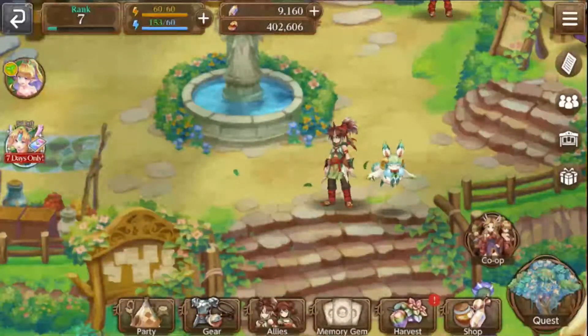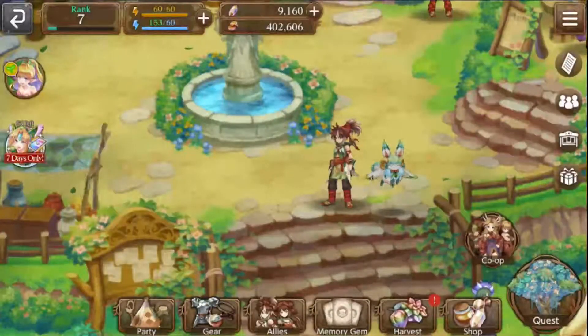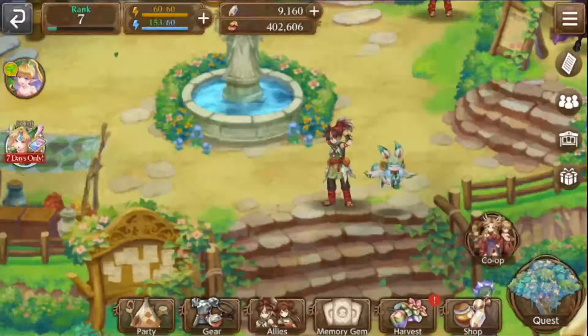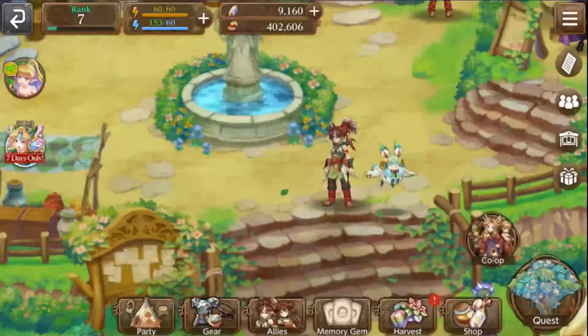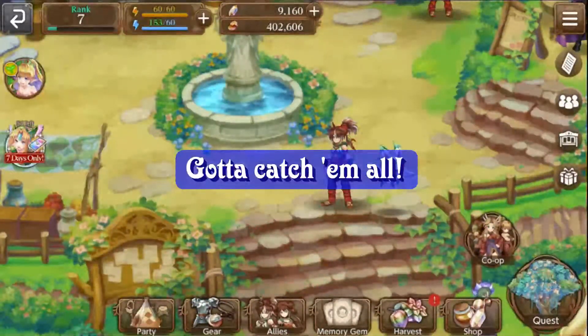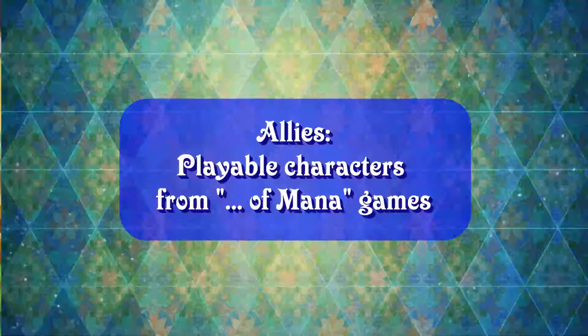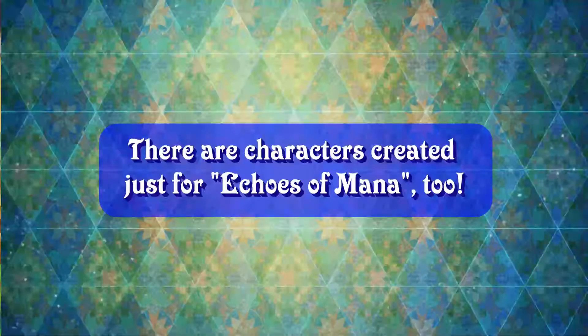The first one I'd like to review is the Harvest system, or the gacha or summoning system. Let me first give some background information. Echoes of Mana is both an action RPG game and a gacha game. This means that part of the goal of the game is to collect the different allies and memory gems within. The allies are the playable characters within different Echoes. Many come from the different games in the Of Mana series, but some are totally new and specific to Echoes of Mana.